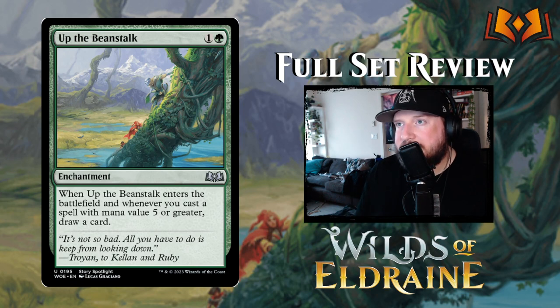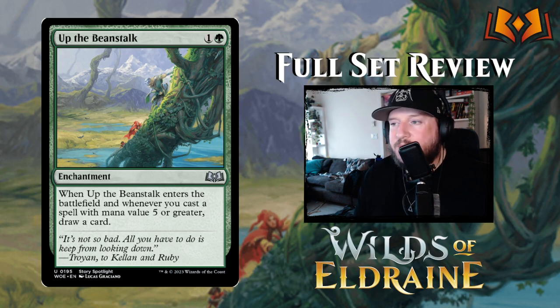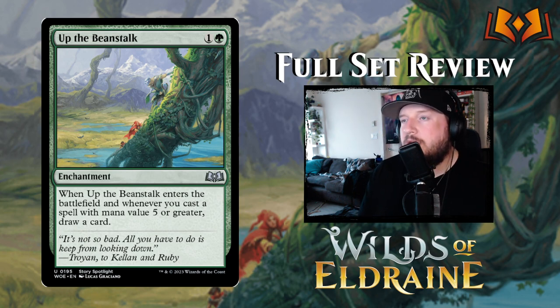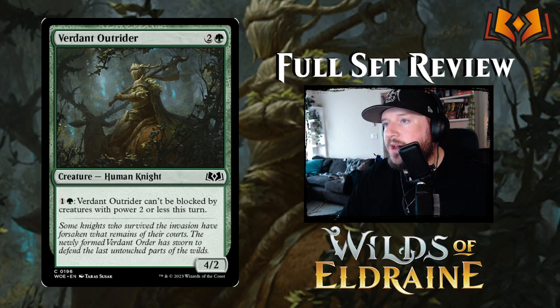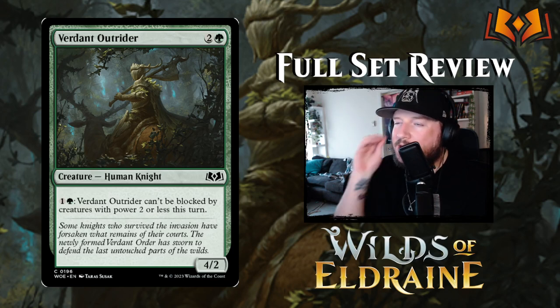Up the Beanstalk is one and a green for an enchantment — when it enters the battlefield and whenever you cast a spell with mana value five or greater, draw a card. Two mana that replaces itself immediately and continues to give you value whenever you cast expensive spells is pretty decent.